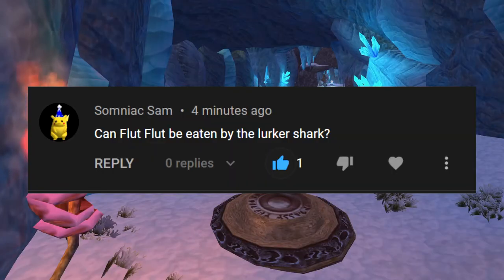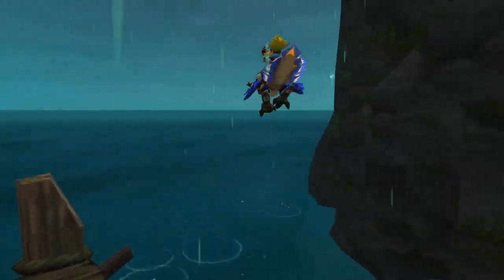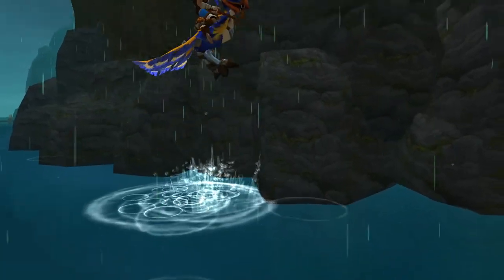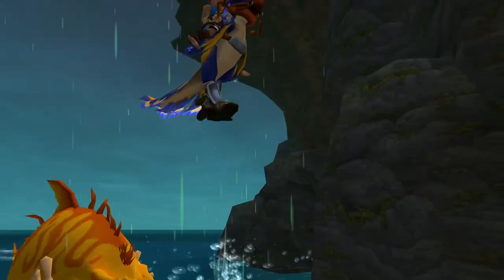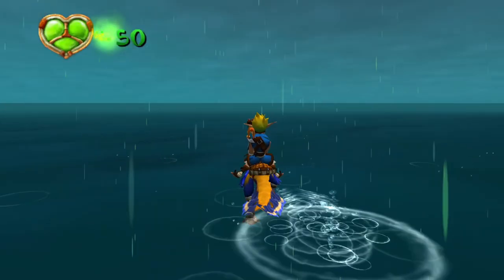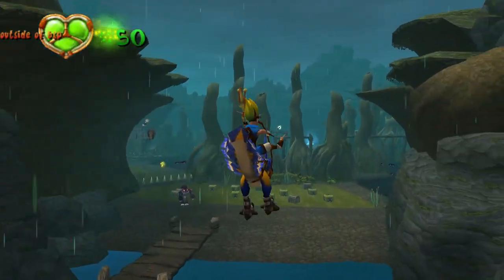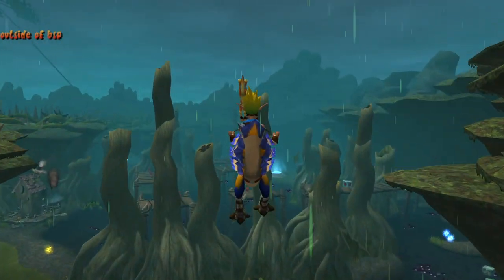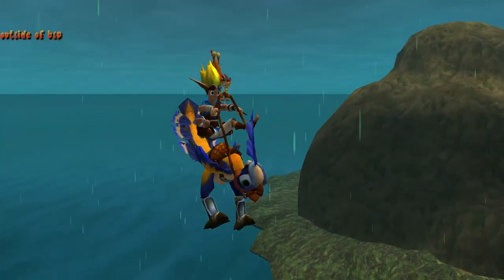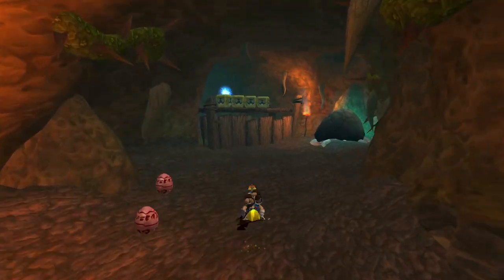Can Flutflut be eaten by the Lurker Shark? If you manage to get Flutflut jammed into this corner, the shark will eat her. There is no animation for this death, so Jack immediately respawns. A fun trick you can do with this: if you turn on Cheat Mode and hover with Flutflut as she's getting eaten, you'll notice you've lost control and cannot move in the air. When this happens, release the hover button for a fun little surprise. It looks like Flutflut is zipping to where the Lurker Shark spawns, and then Jack dismounts into the void.